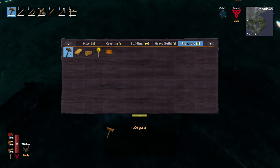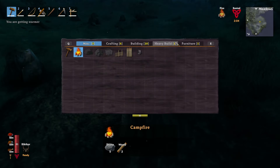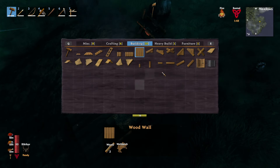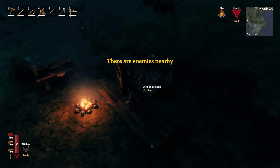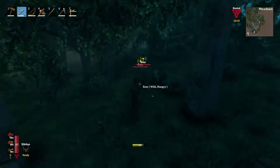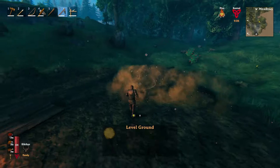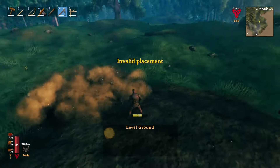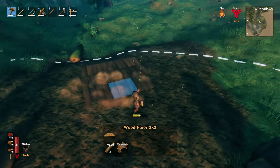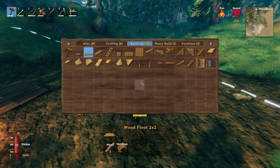How much can you actually hold? The inventory is limited to a number of spaces — I think 32 — and there's also a weight limit of 300 kilograms. A lot of things have a certain number in a stack, so like you can have 50 deer hide in a single space, but they also weigh something. If you're carrying a stack of 50 wood it weighs like 100 kilograms, so you can't fill up all your space with wood — you're limited both by slots and by 300 kilograms of weight.